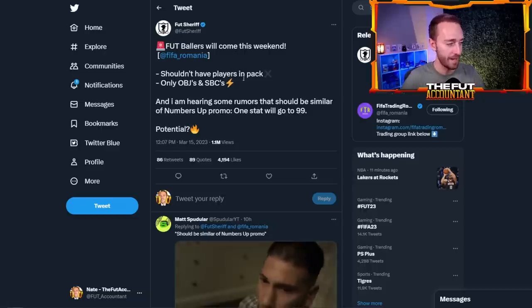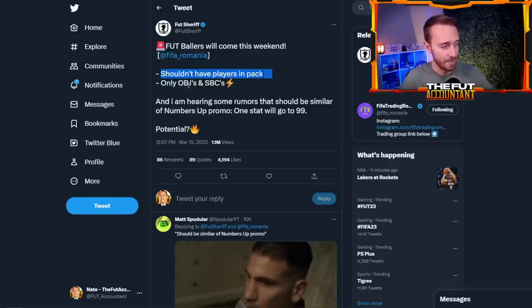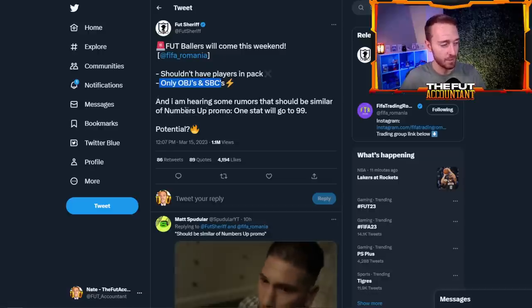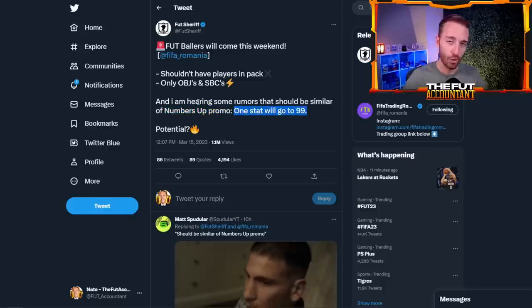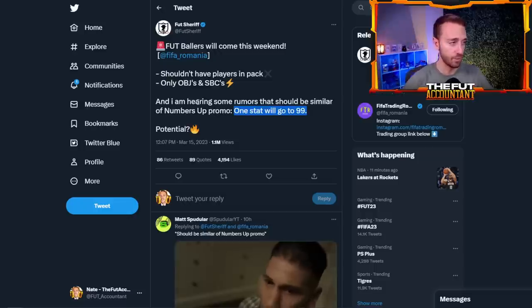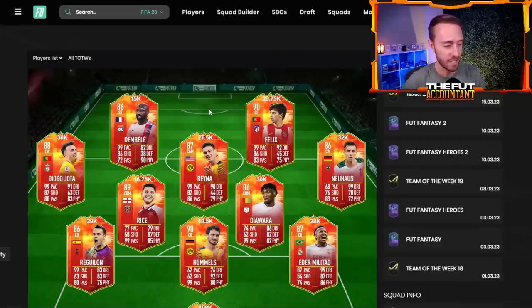Him and FIFA Romania both tweeted about it. Foot Sheriff says there shouldn't be players in packs — it's going to be objective and SBC based. He's also saying there are rumors it would be similar to the Numbers Up promo, where one stat on every player's card would get boosted up to 99. That sounds cool, but most people agree Numbers Up was the worst promo of FIFA 22.